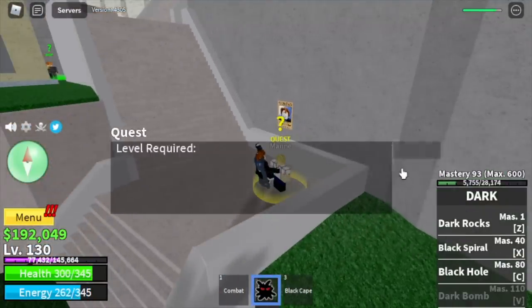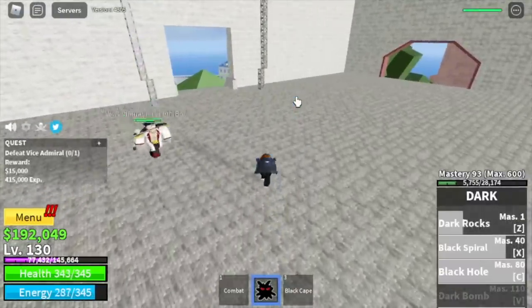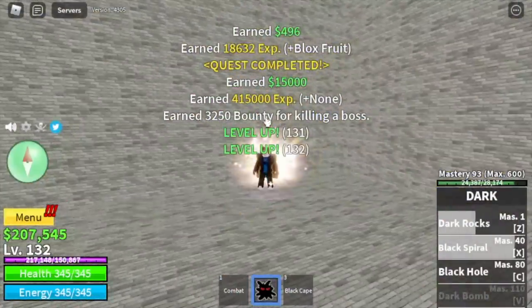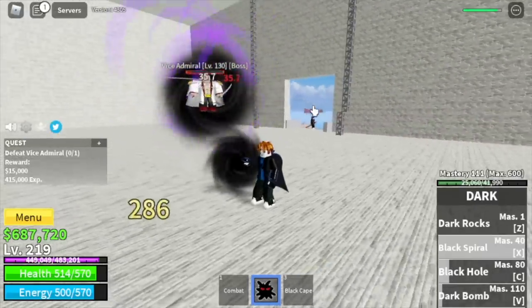Next up is the Vice Admiral. At this point in the game, the Dark Fruit is really strong. Just one Z, X, and Z skill — check the HP, almost half. So if you do the math, just three combos and that's it. You're gonna do server hop here until you reach level 220.